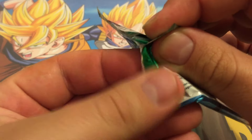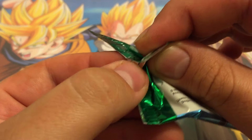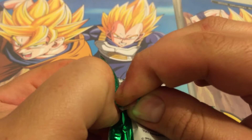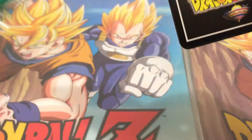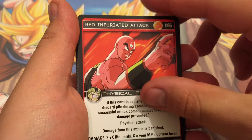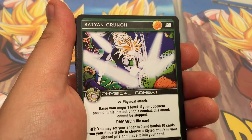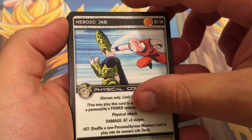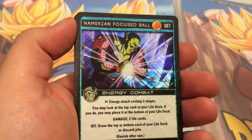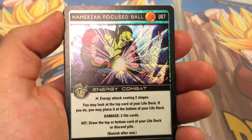It would be awesome to get an ultra rare card, but I am happy just getting a foil card. We've got Android 16. We've got Red Infuriated Attack. We've got Master Roshi. We've got Saiyan Crunch. Our rare is Heroic Jab. Let's see what our foil is. Our foil is Namekian Focused Ball — that's just an uncommon card.